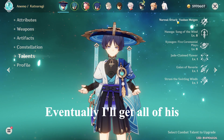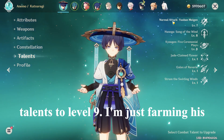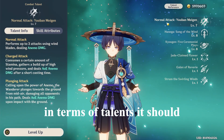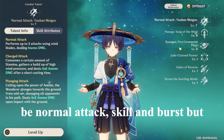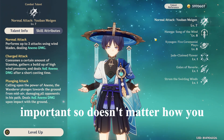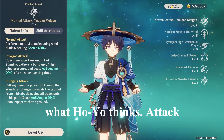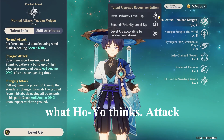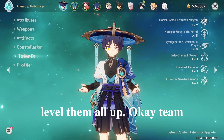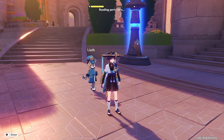Eventually I'll get all of his talents to level nine — I'm just farming his handguards at the moment. In terms of talent priority, it should be normal attack, skill, and burst, but they're all equally important so it doesn't matter how you level them as long as you balance them out. Hoyo says attack then skill then burst, but just level them all up.